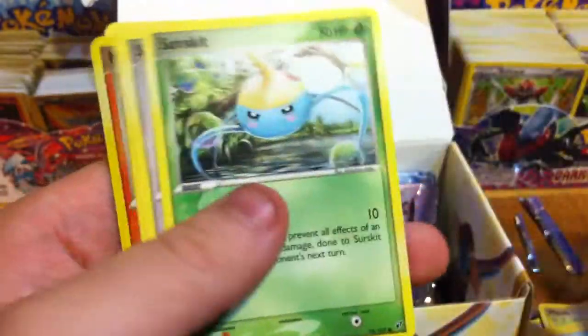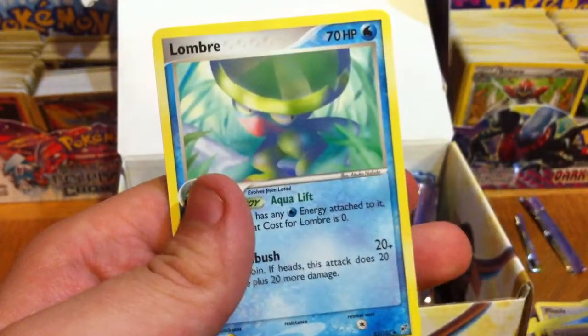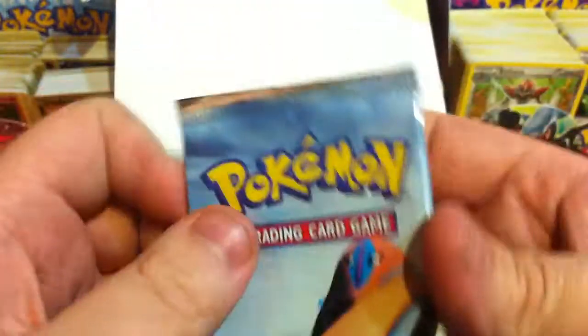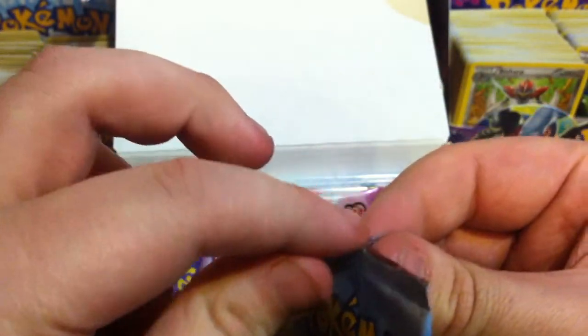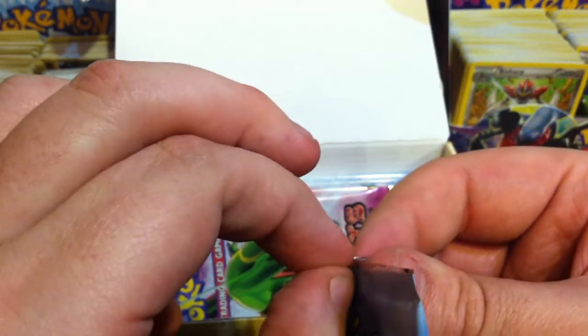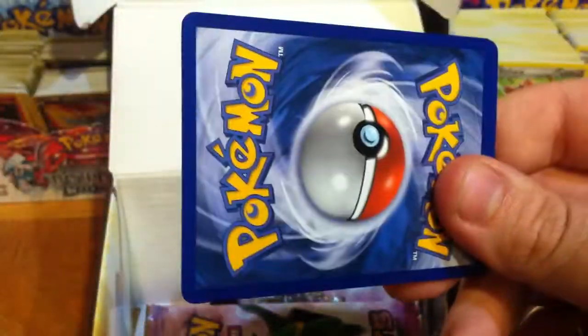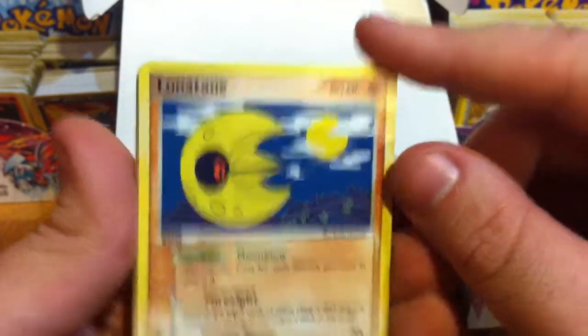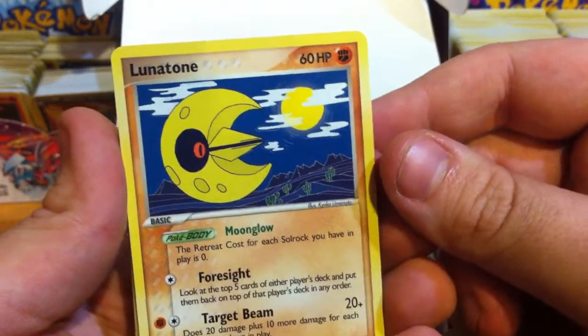I wonder how that got in there — that's kind of weird. We have a Baltoy, Magikarp, Surskit, Slakoth, Duskull, Numel, Space Center — that's a new one — and a different Lombre. My Rare... I'm just feeling like this was such a waste of money. Sorry to seem kind of down. I've just had a really rough week and I was looking forward to this all week, but it's not exactly pulling through for me.